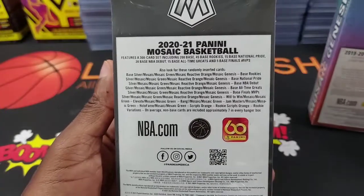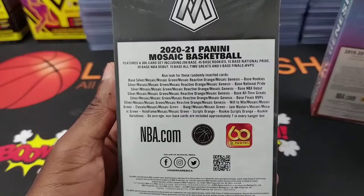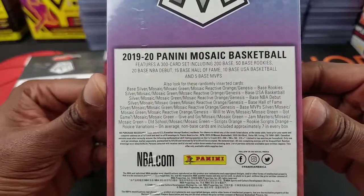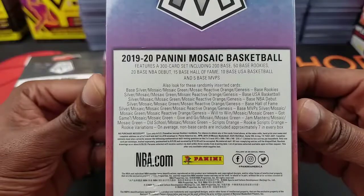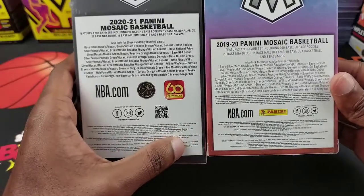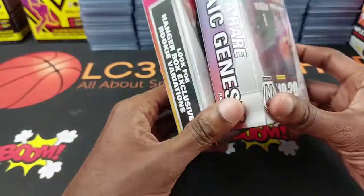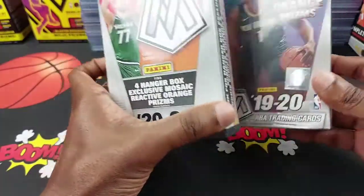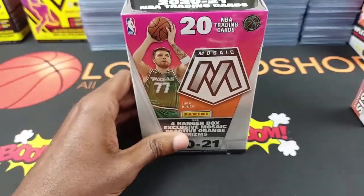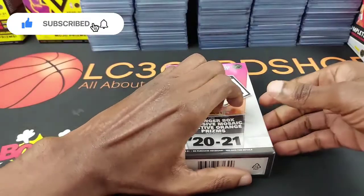You can see the 2021 here — this one has a Mosaic Genesis. This storage one also has the Genesis as well. There's probably some slight differences between them but you can figure that out. Ultra rare Mosaic Genesis — you got Luca and Zion there. Alright, let's do the newer one first and then go back a year.